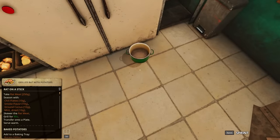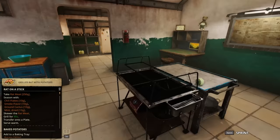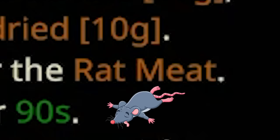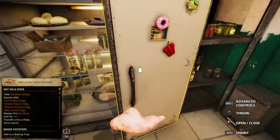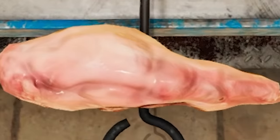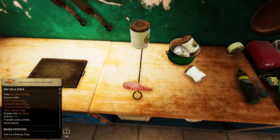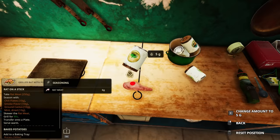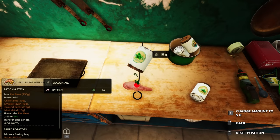We're gonna grab this pot and bring it over here to grab all the stuff we need. It says we need chili flakes, smoke flavor. I don't know where everything is. Here's our herbs. And now we just gotta go grab some rat meat — that looks juicy. It only says we need 250 grams, and this is 250 grams. Throw that right here. It says skewer the rat meat. I gotta season it. Got my ground cactus — 10 grams. Throw that down. It looks like we just need 10 grams of everything, so super duper easy.